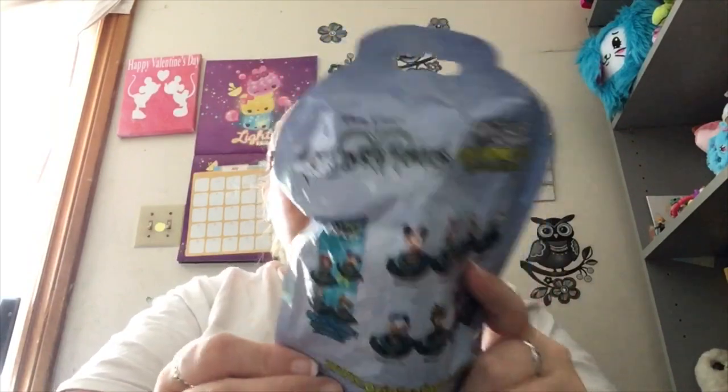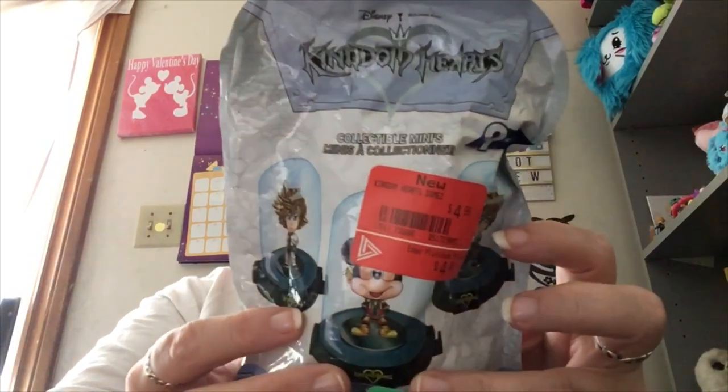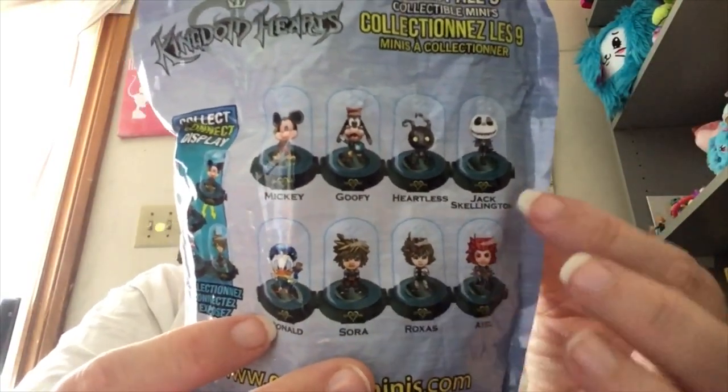The next thing I'm going to pull out is the Kingdom Hearts Domes. This one was on sale — they're normally like seven bucks or something like that, but this was $4.99, so I grabbed two of them. The second one I'm not going to open until later because we've got to leave it a mystery. There's no tear strip, so let's cut the top. Now, these are the ones you can get. I'm kind of hoping to get Sora, but I like Jack Skellington as well. So we'll see who we get.